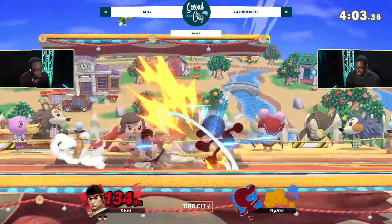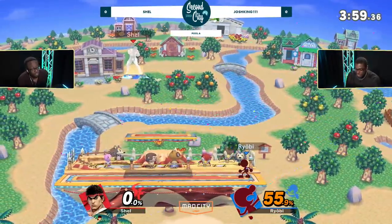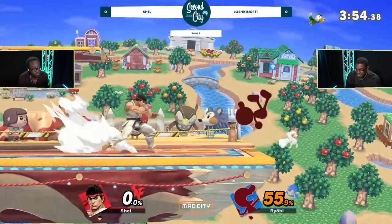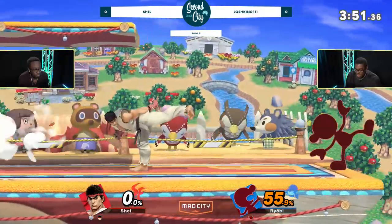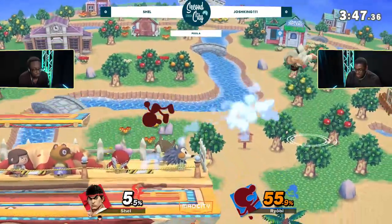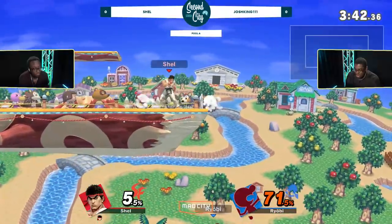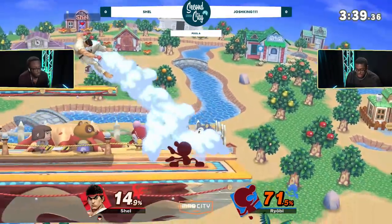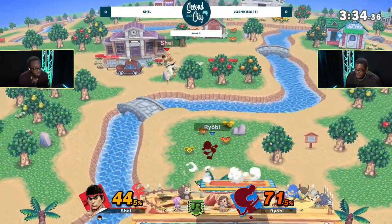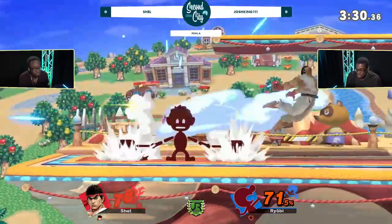That was so ridiculous. Ryu is still maybe Jankmeister Supreme, but you give him the chair. Shell relying on some pretty good spacing. Josh King obviously not going to jump in when he's doing the forward smash charge. He almost gave Josh King the bucket there — you have to be careful. Got lucky that Josh King was not ready on the reaction with downbeat. Josh King's timings in the jump-in have been really what's been saving him from getting hit by any of Shell's Shoryuken attempts.